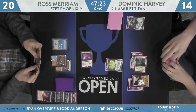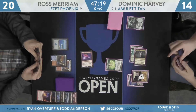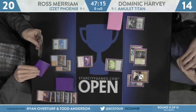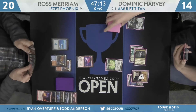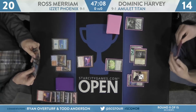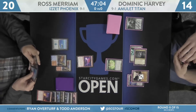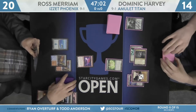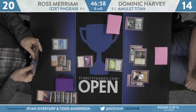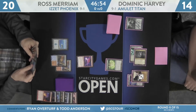Cavern of Souls — second land for Harvey. He'll play Azusa, Lost but Seeking. Here comes Ghost Quarter and Gemstone Mine. It looks like Harvey actually has a Through the Breach in his hand. With the Gemstone Mine, he does have access to red mana. And Ross only has like one Izzet Charm in the main deck that can affect that. So if he can't find that Izzet Charm, there's a chance Dominic Harvey Through the Breaches next turn and puts in something giant — like a Primeval Titan with haste or an Emrakul of the Aeons Torn.